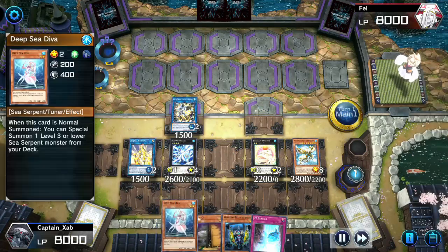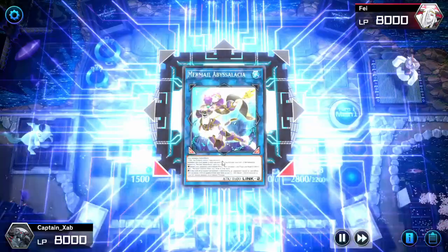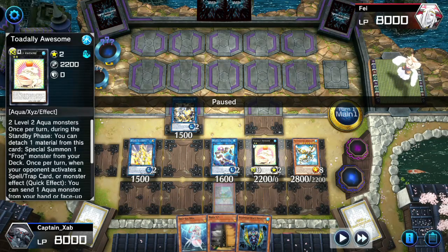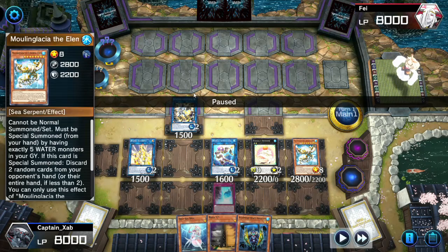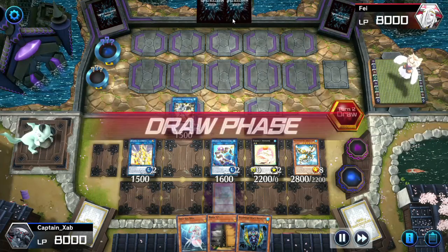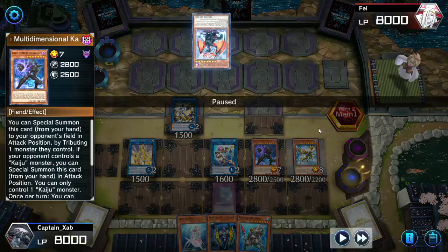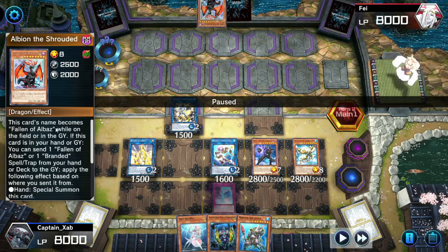We search for Diva to set up plays for next turn, and turn these two into Mermail Abyssalacia. Keep in mind: we have Maxx C, the heavy in hand, we can detach to pop a face-up or reduce an attacking monster's attack to zero. We have the negate with Toad, Hulk of Fibrax, and we can at any time turn him into a level two synchro with Formula Synchron and make Varendure Fleur, drawing a card. Our opponent is down to two cards. On upkeep we activate Maxx C — they Kaiju us, we draw a card, and get another Radiant. We send Toad back to the deck.